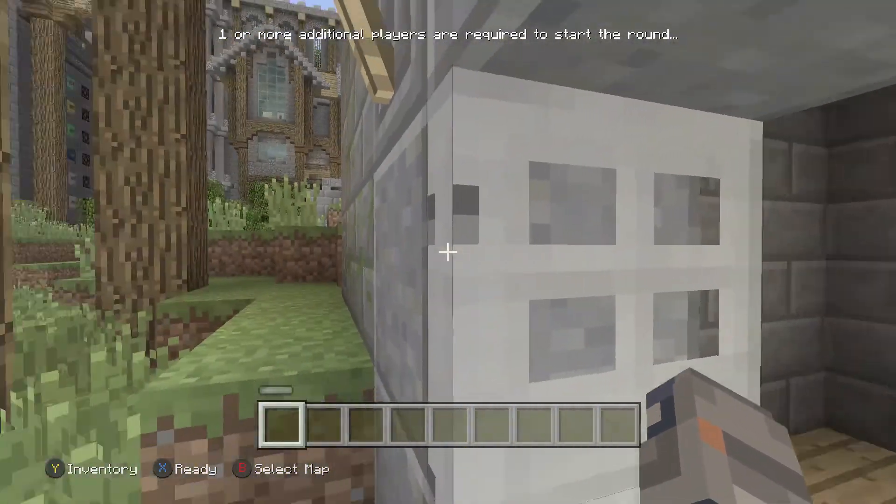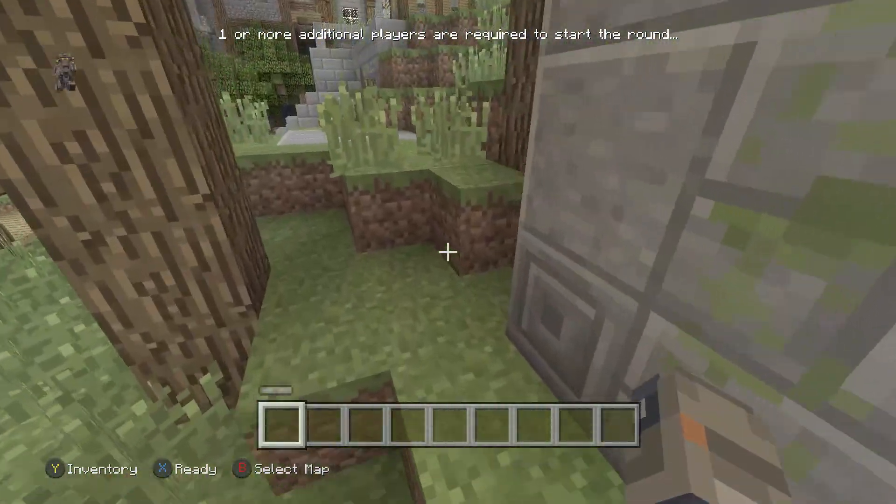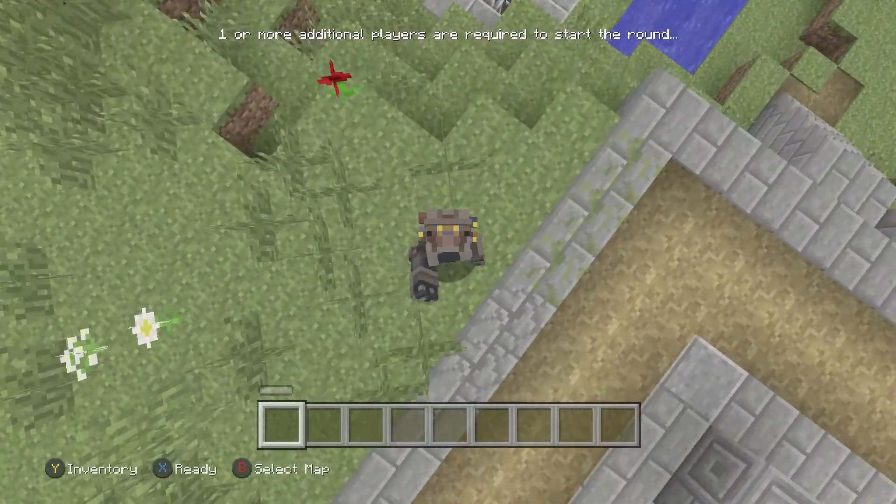This is another way to get into the minigame lobby — you just have to go through these iron doors, but they have to be open from the other side before doing so.